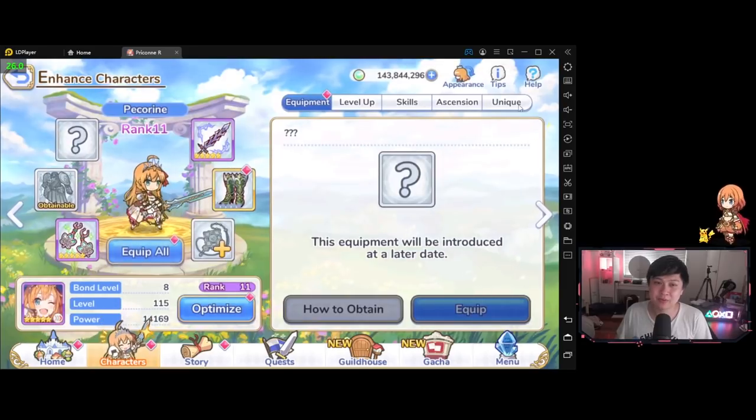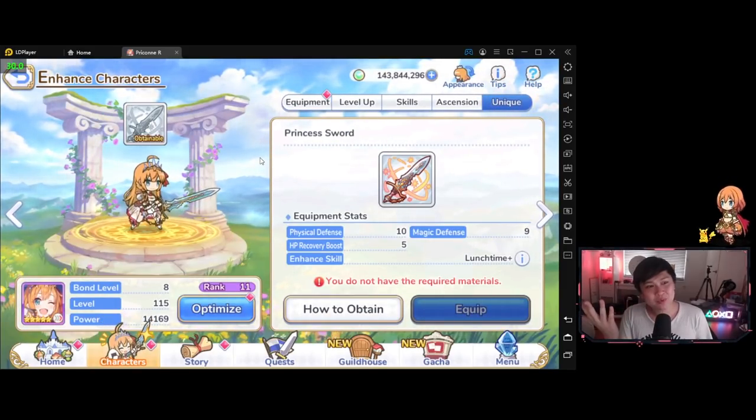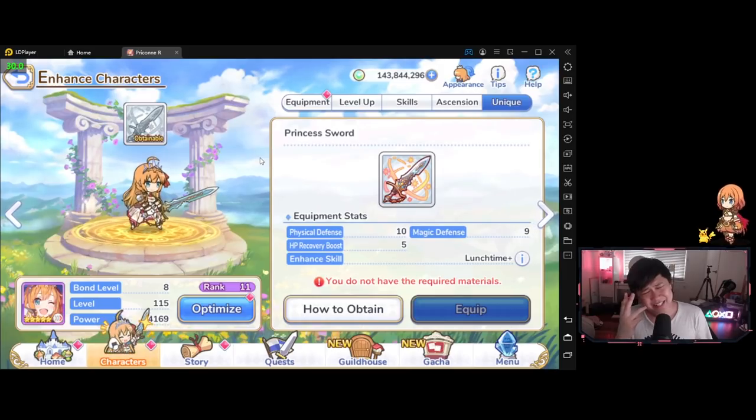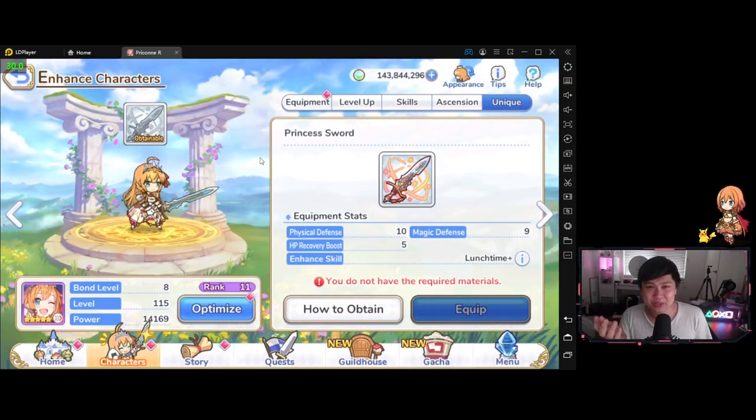Such as leaving my Pekorin without a unique equipment. Why am I the way I am? Like, seriously, I spent months hyping this up, and my Pekorin doesn't get her UE.